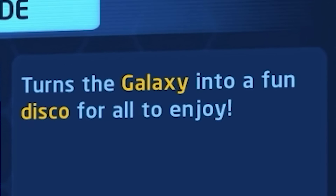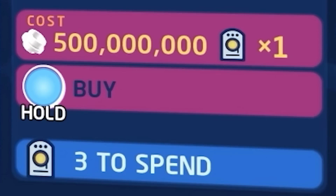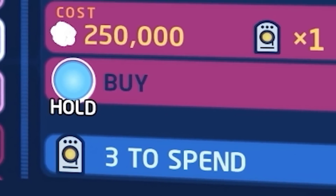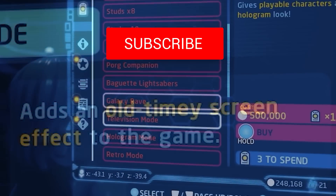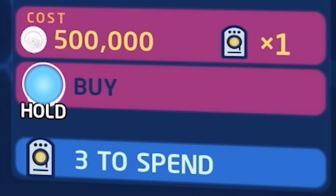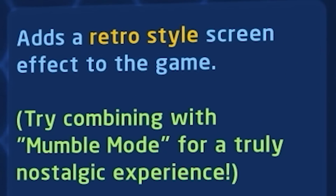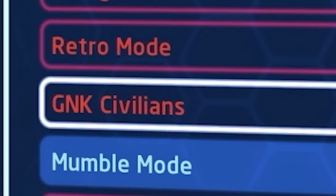Galaxy Rave has the description 'turns the galaxy into a fun disco for all to enjoy' and costs half a billion studs or 1 data card. Television Mode costs 1 data card or 250,000 studs and adds an old-timey screen effect to the game. Hologram Mode gives all playable characters a hologram look for half a million studs or 1 data card. Retro Mode adds a retro style screen effect to all of the game and costs a quarter of a million studs or a data card.